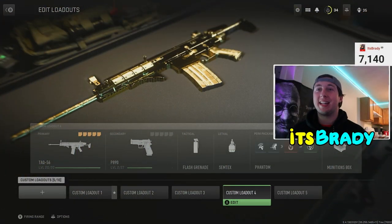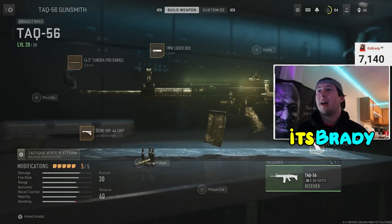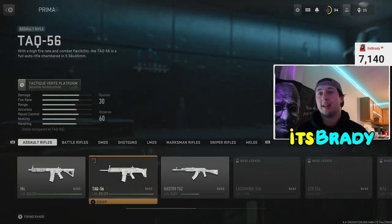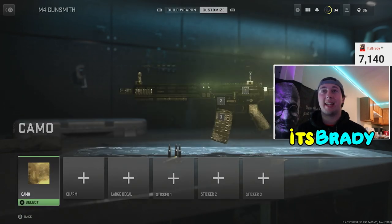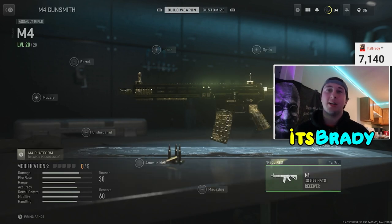Right now I've been going in order of getting the ARs done and I've found the fastest way to do it. I have two of the ARs done already — I've got the TAQ-56 and the M4 gold. We're at two of eight ARs, which isn't complete yet, but we're getting there. The platinum camo looks really great.